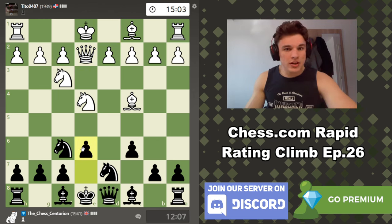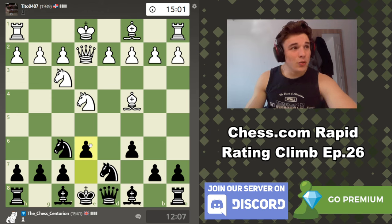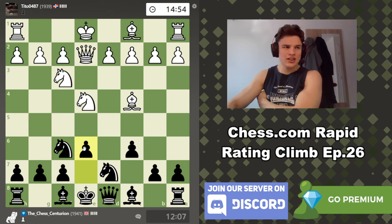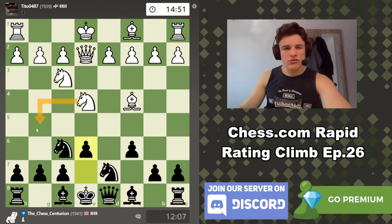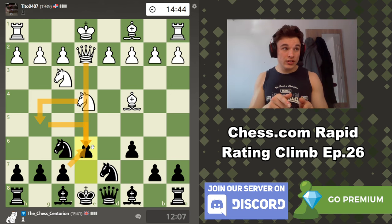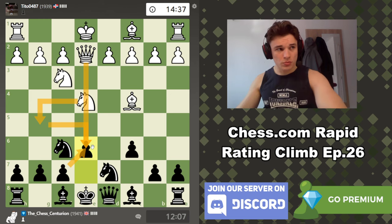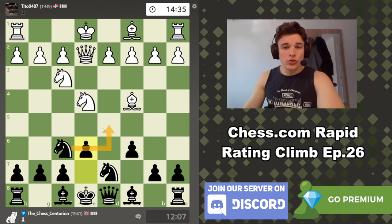The only problem here is that white might try some tactics on the e6 square, like sacrificing on e6 — something like knight g5 trying to go knight takes, pawn takes, queen takes. But as long as we always watch out for that and calculate what if white sacrifices on every single move we play, we should be good. We can also try to put a knight on d5 to block off this diagonal, which should make it quite safe. We could rotate this knight through b6 with an attack on the bishop, something like knight b6, bishop b3, and knight to d5.